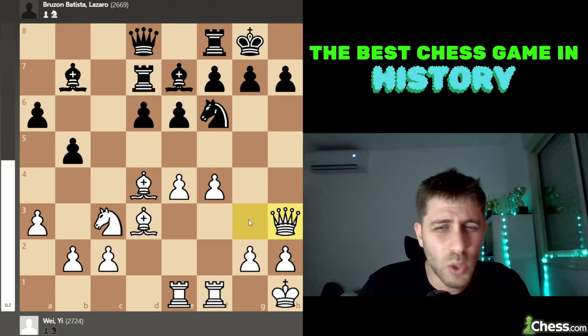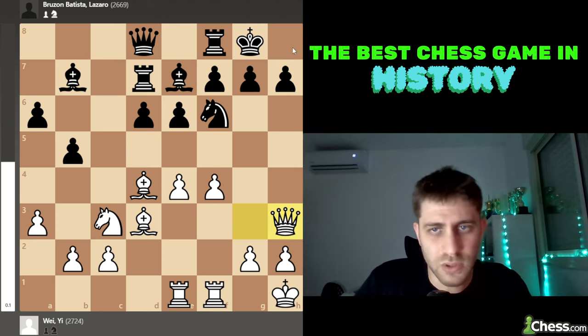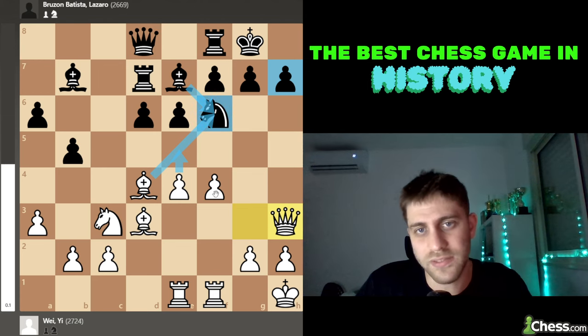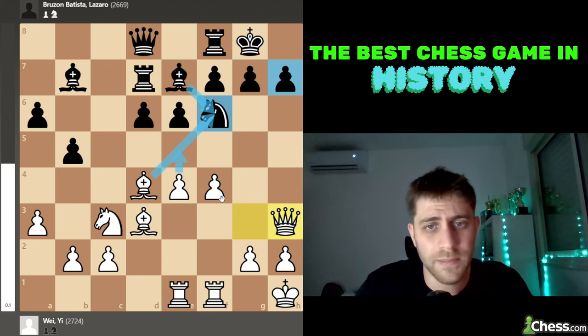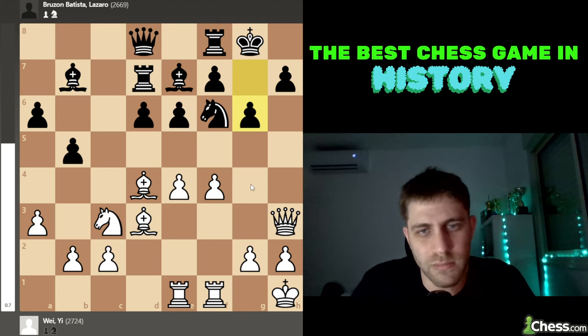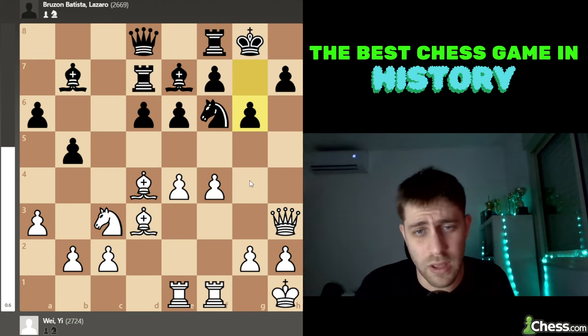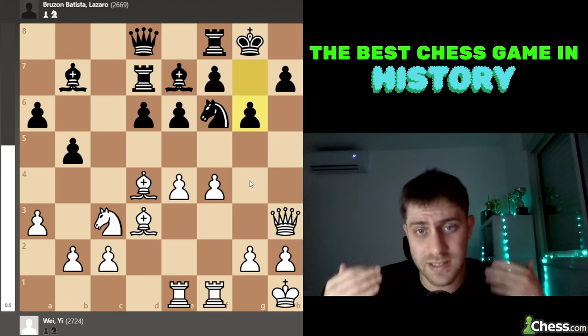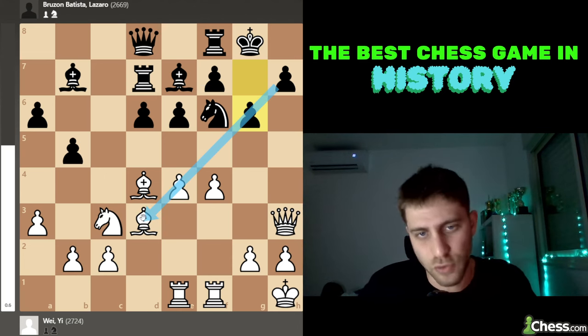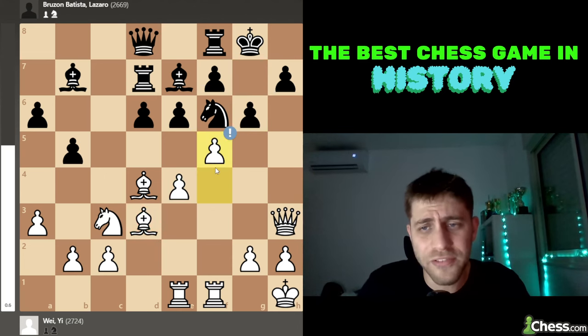So white played Queen h3, because the queen is more active on h3 — the pawn on h7 is very weak. The point is that after Bishop f6, e5 is a double attack on h7 and f6, and white will win a bishop. So black planned g6 — a logical move, blocking the diagonal from the bishop. White played f5, a very strong move. White wants to open the black king and take the pawn on e6.